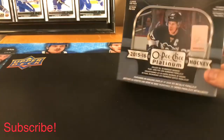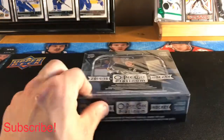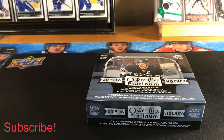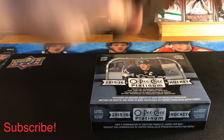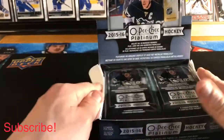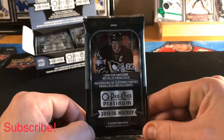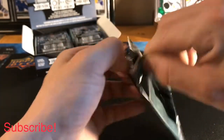Let's get into the 15-16 OPG Platinum — personally one of my favorite boxes to open. I love OPG Platinum, and this is the first one I really started on. Of course 16-17 is always really good too, but 15-16 is my favorite. 20 packs, four cards a pack — know the drill, let's get going.